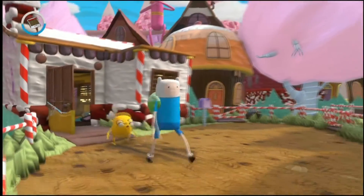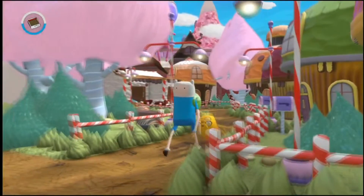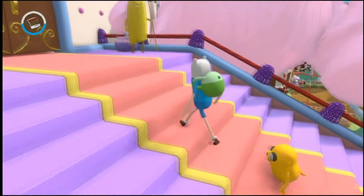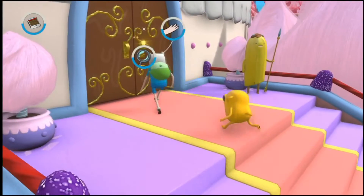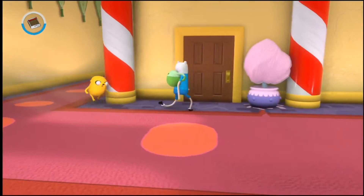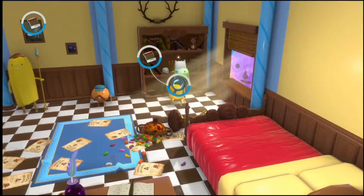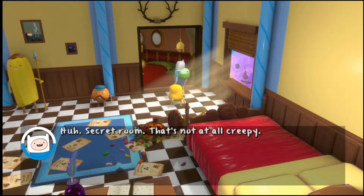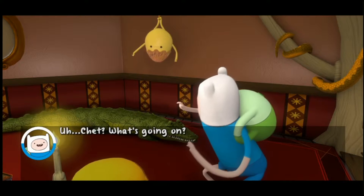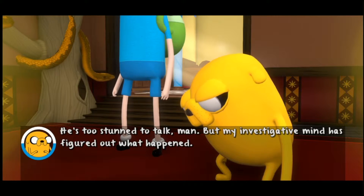So, matches — light the candles in Peppermint Butler's room and unlock the secret. The secret room! That's not at all creepy. A crocodile? Chet? What's going on? He's too stunned to talk, man. Snake? My investigative mind has figured out what happened.